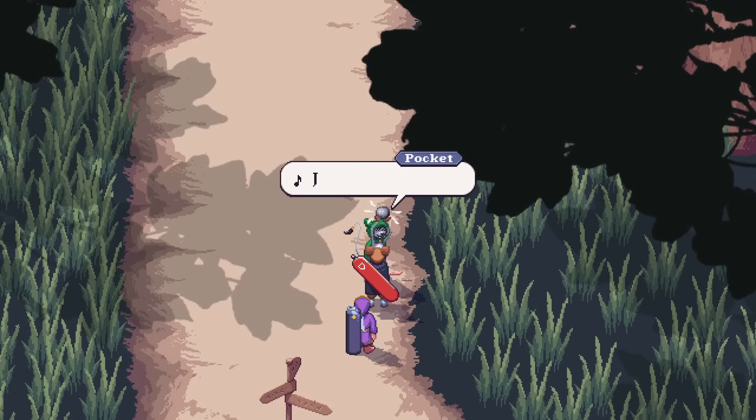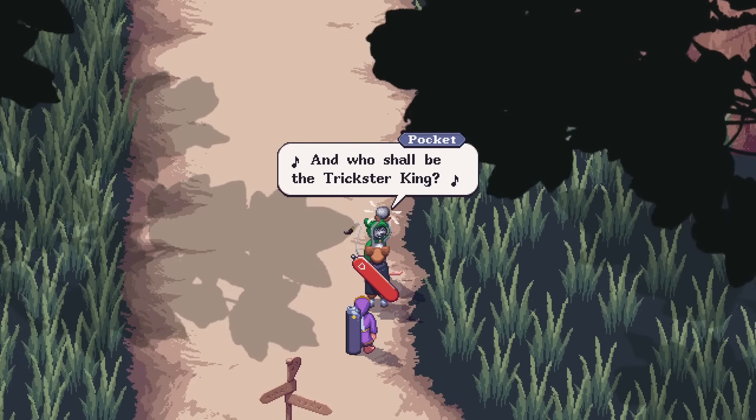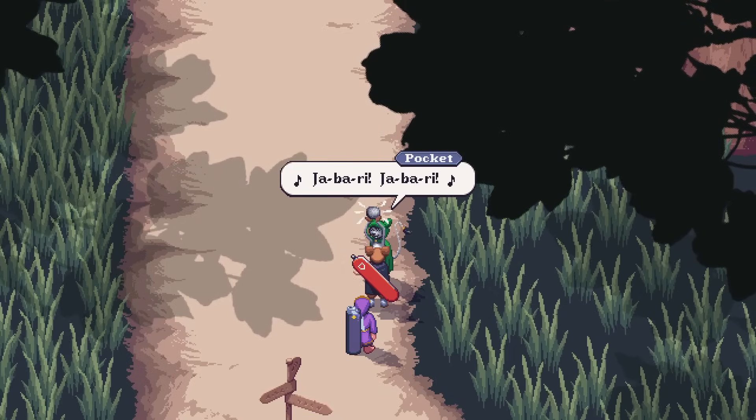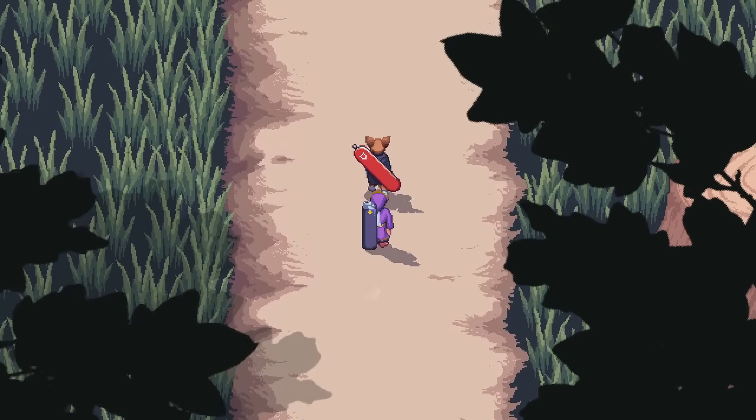Which rodents stole the precious thing? Jabari, Jabari. And who shall be the trickster king? Jabari, Jabari. We don't care about him, so he's just gonna get away with it — because our characters don't care.